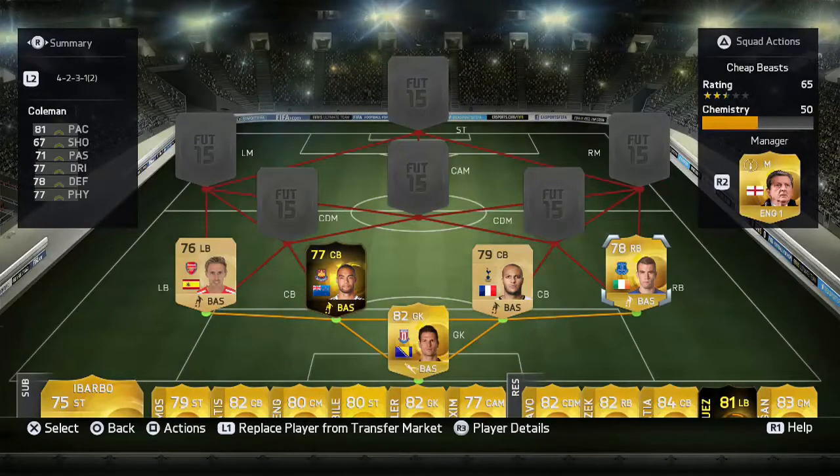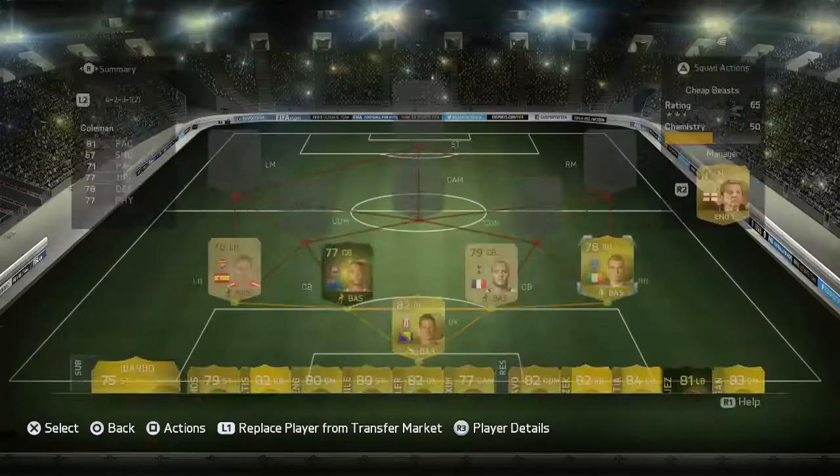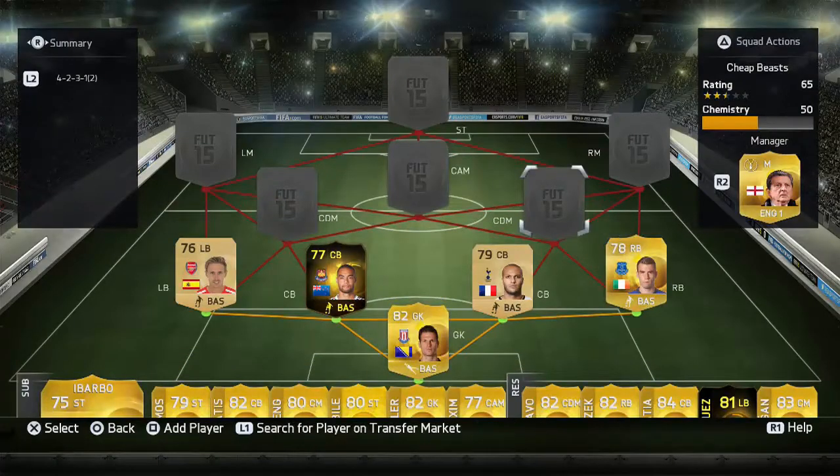On the right side, Seamus Coleman is the guy to go with for a BPL right back — absolutely love him. Brilliant all-round stats, 81 pace, very good defensively. Now moving on to the two CDMs, these two are seriously up there with the best players in this team.